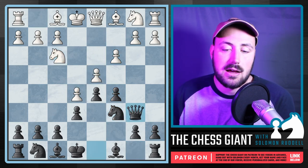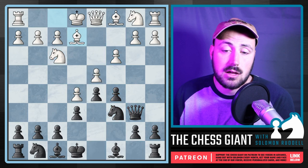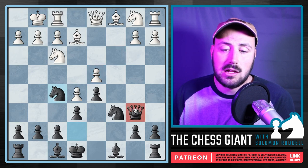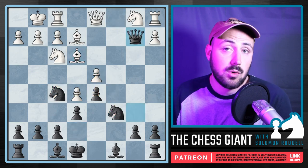With C5, Nc6, and getting the Queen out — if White doesn't know the theory they can lose pretty fast. At this point we can take, play Ne7, drop that Knight to F5, and look at all the pressure on D4. If White tries to defend with Bishop E3, we simply win a pawn.